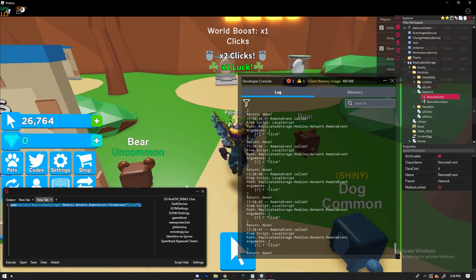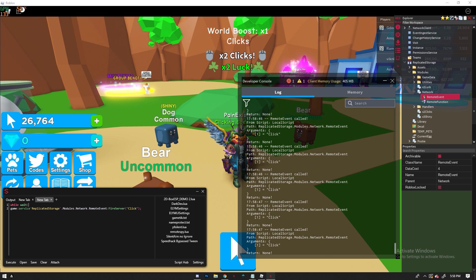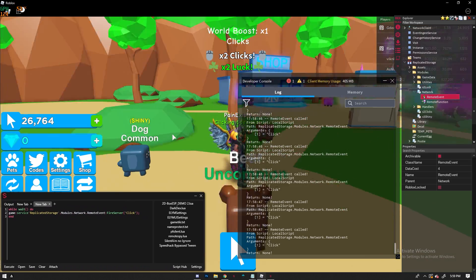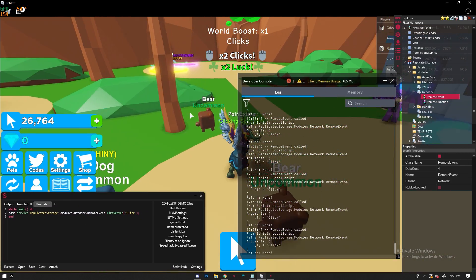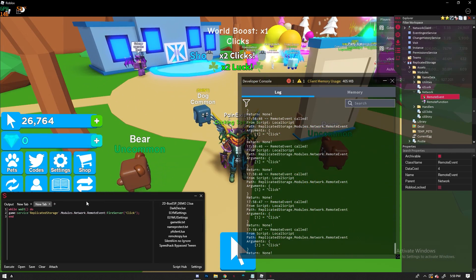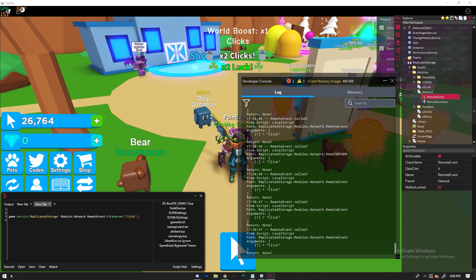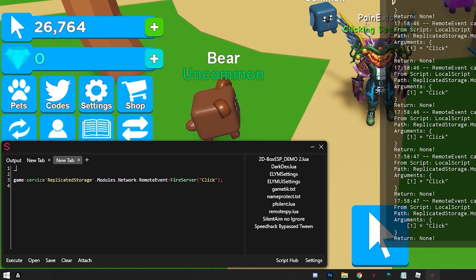Now we can put this in a loop to keep spamming it. Note there is a rate limit on the server — if you click too fast some won't be counted, but that's fine. To loop it, use a while-wait-do loop: while wait() do — [your FireServer call] — end. Keep in mind once this is running you can't stop it without leaving the server, but we'll handle toggling next.